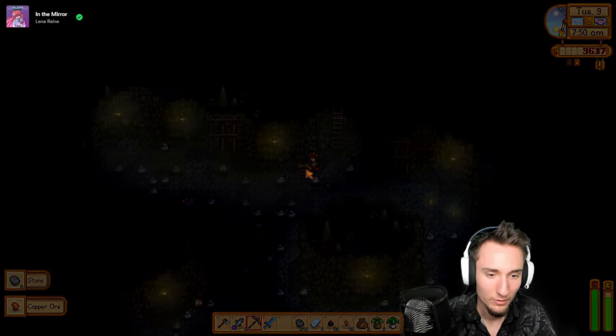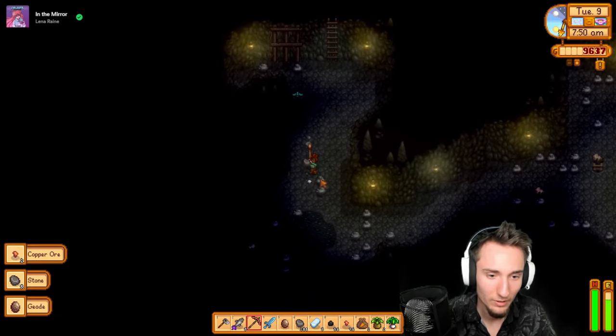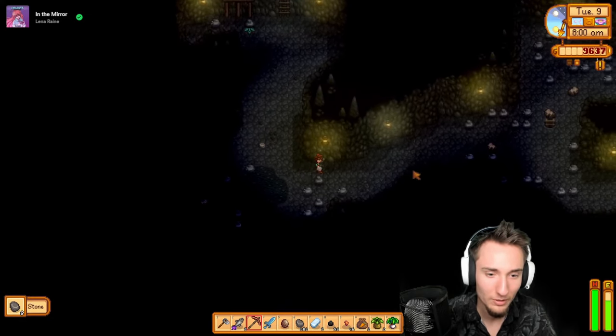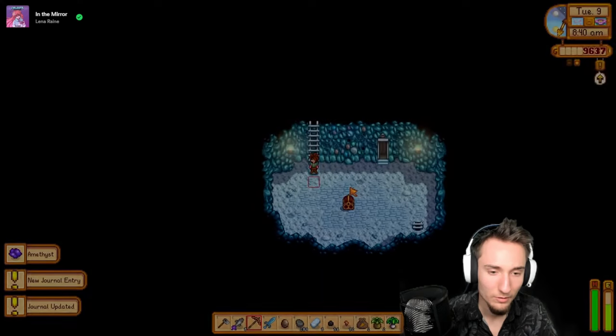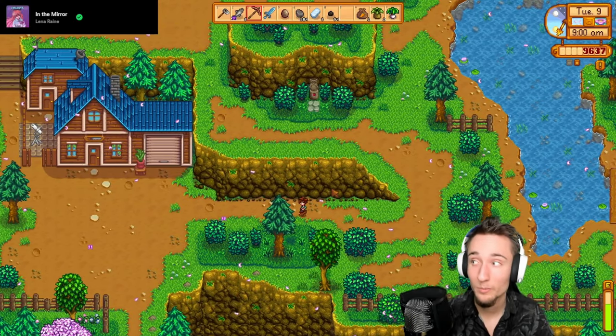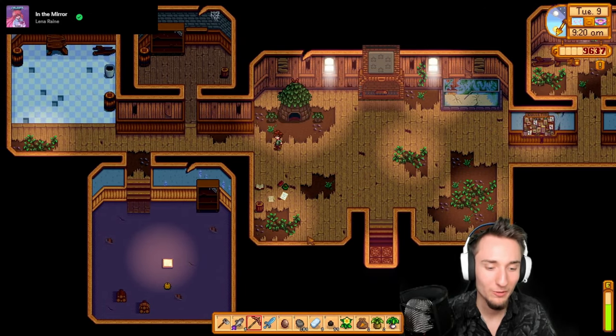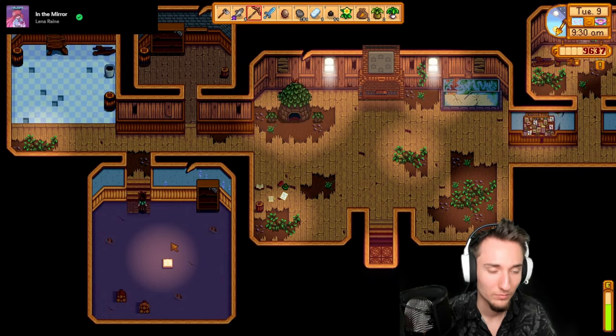Ladder, another ladder - today is going to be a good day if we keep getting ladder luck. Freebie, freebie, freebie, freebie! Now it'll take us time to get to Clint's. Community center - I have to remember the community center bundle. Takes so much time to walk over here but we have to.